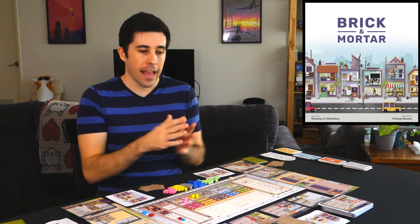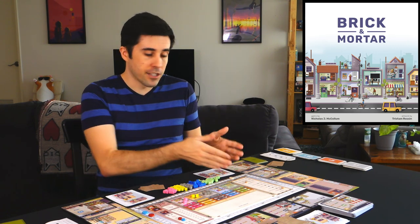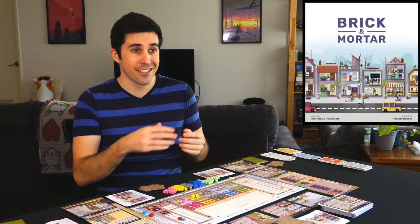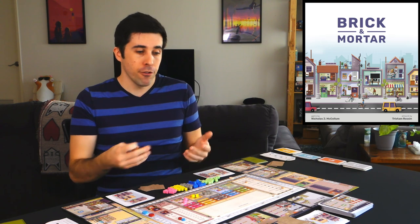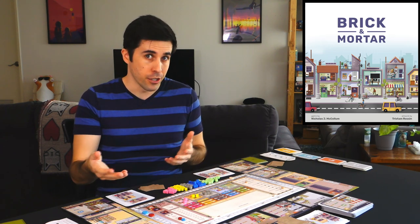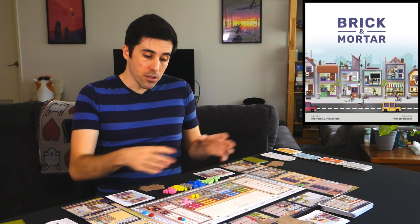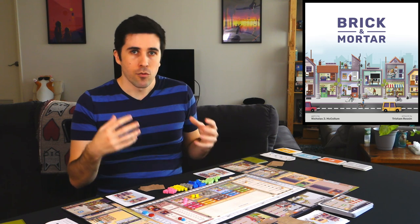So you've got those market cards, and they have various amounts of the different goods, and some of them are going to be more common than others. Food is much more common than art, and you can put out more food — up to four in the supply or demand. Art, you can only have one or two. It never goes more than that.